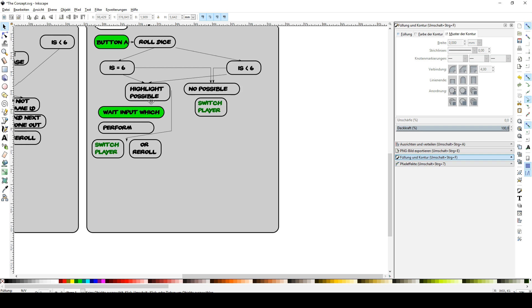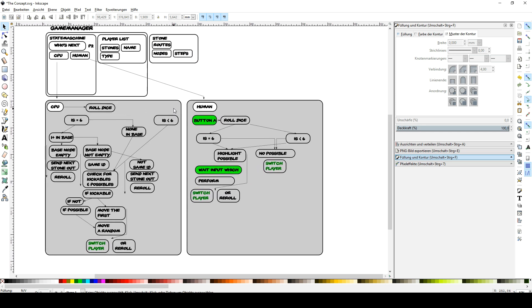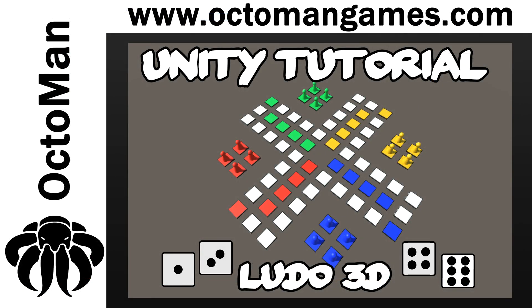The player input is the easiest part since it basically copies the CPU logic. This is our roadmap for the complete game. There might be some additional rules we implement later on, and if you have any questions feel free to ask in the Q&A section or leave a message. Let's start with the course — I hope you have the idea now, so let's dive directly into it. Thank you.